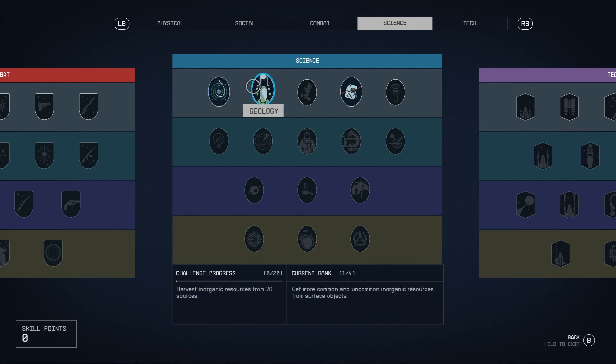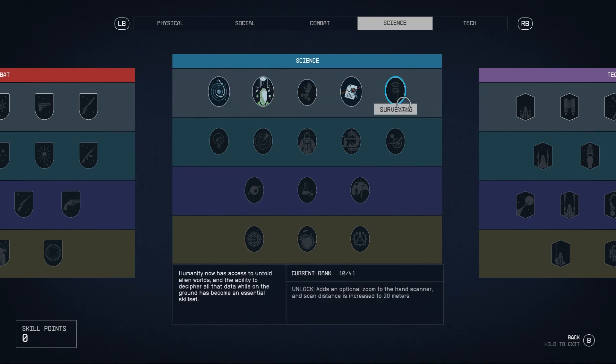The Geology skill helps you gather non-organic resources like minerals quicker, whereas Research Methods will save you some time when completing recipes because it reduces the researching and crafting requirements for each recipe. The Surveying research skill is another fantastic one to place a skill point into — it allows you to scan resources and identify materials from further away, which is really going to help you identify more quickly what is best to collect.